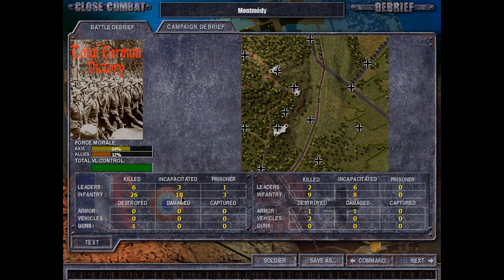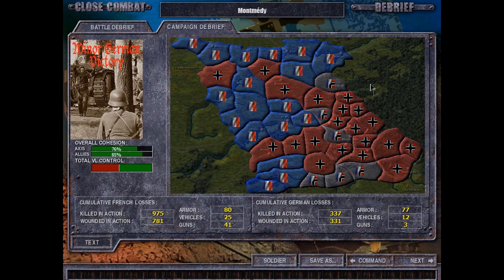We killed 32, incapacitated 21, and took four prisoners. We did destroy a gun, so they had a gun after all. We lost 11 of our guys killed and 14 incapacitated. They destroyed one tank, two vehicles, and damaged one tank — well, it actually just got immobilized, but still. I wish there was a post-battle breakdown showing which tanks were repaired and what you actually lost, since some things got immobilized but that doesn't count as destroyed. Hopefully we get those back. Overall, it's a minor German victory, and hopefully it'll be a bit more on the major side of things fairly soon.